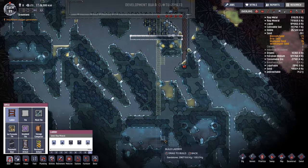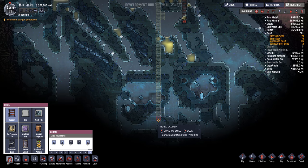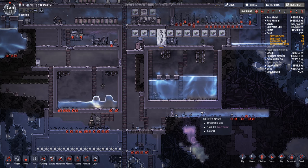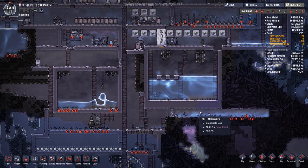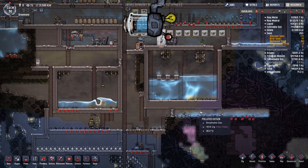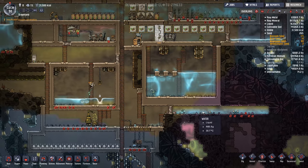Let's build a ladder way down and see what's at the bottom here — going super deep. The pressure is rising up here in this polluted oxygen pocket — it's up to 1600. The morbs are just outputting lots of polluted oxygen, which is good. Oxygen is oxygen — we can always filter it later.